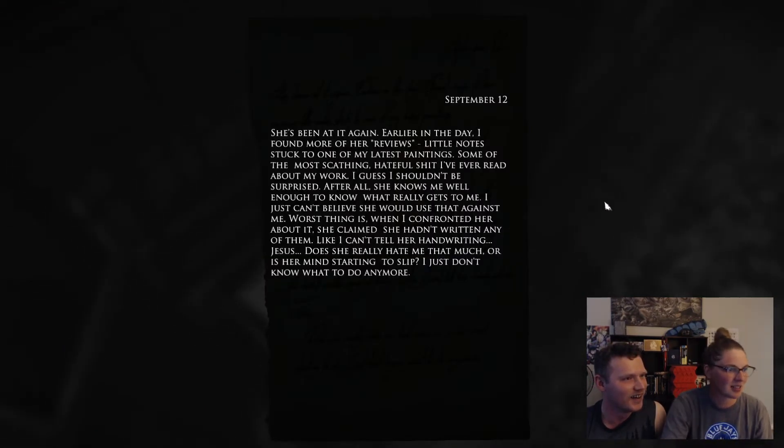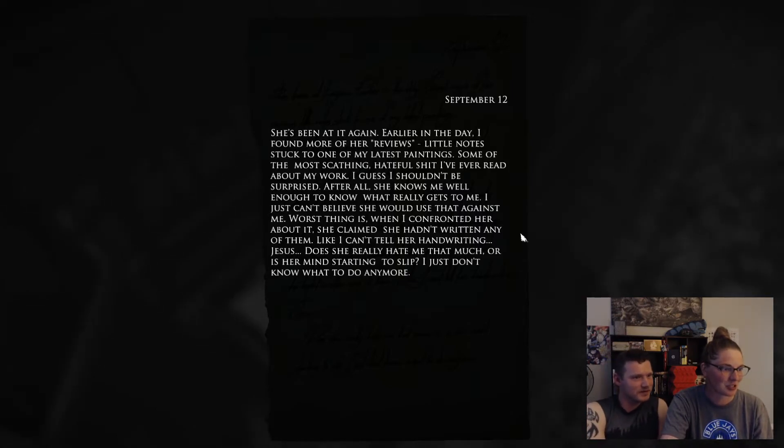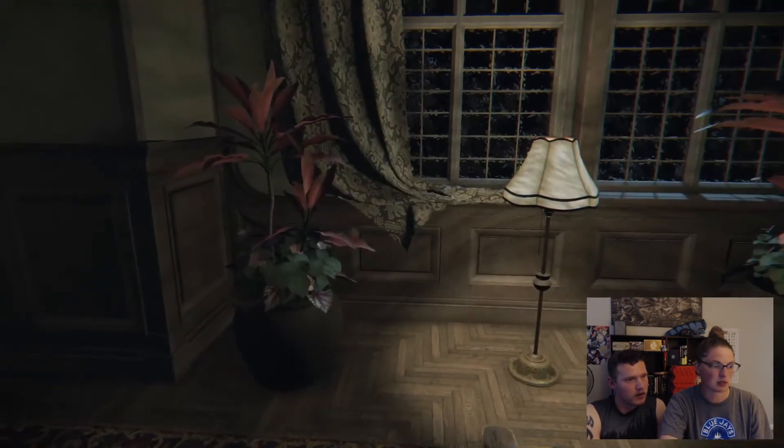'She's been at it again. Earlier in the day I found more of her reviews — little notes stuck to one of my latest paintings. Some of the most scathing, hateful I've ever read about my work. I guess I shouldn't be surprised — after all she knows me well enough to know what really gets to me. I just can't believe she would use that against me. Worst thing is when I confronted her about it she claimed she hadn't written any of them, like I can't tell her handwriting.' Does she really hate him that much, or is her mind starting to slip? She hates you, bro — get out.